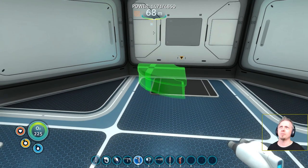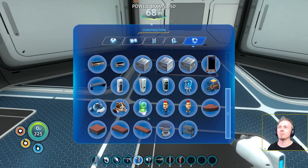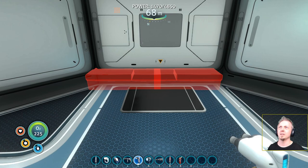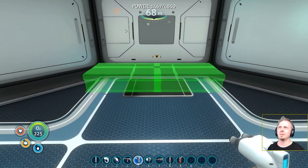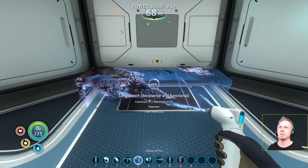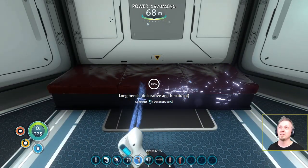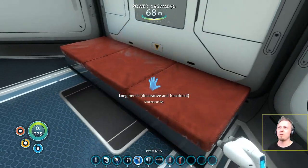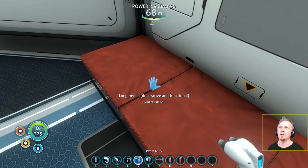There should have been a snap-to function for this kind of stuff, or at least the option for it. This is really problematic — I think I'm just going to have to skip that style of bench in this room because it just keeps changing its placement too easily. We'll go with this one — this looks decorative enough. It's right up to the edge and not embedded in the wall.